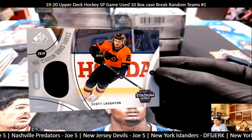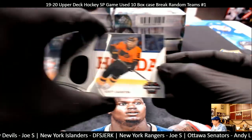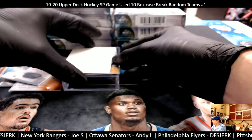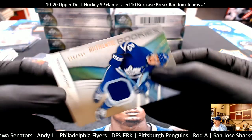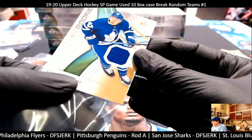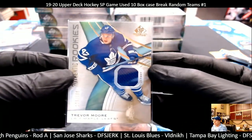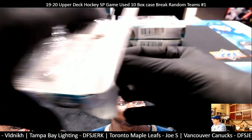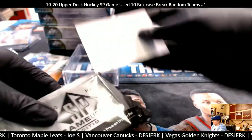Scott Layton, Philadelphia Flyers relic — 2019 Stadium Series. Philadelphia Flyers, DFS. Next card is a Trevor Moore, Toronto Maple Leafs, 236 out of 599 — Joe S with the Leafs. I love these little packs — nice looking card, I like the number system on this product.